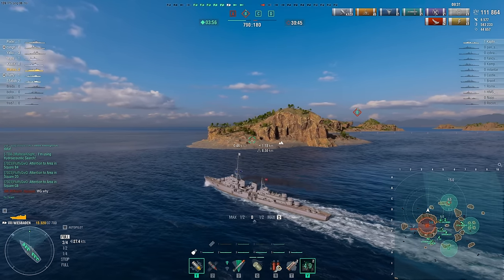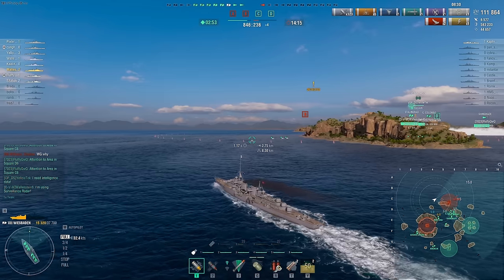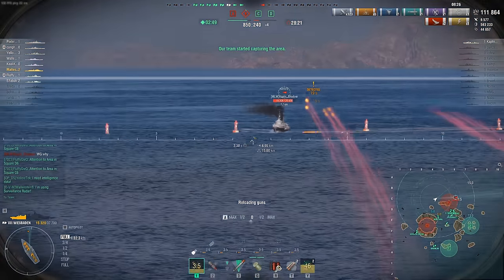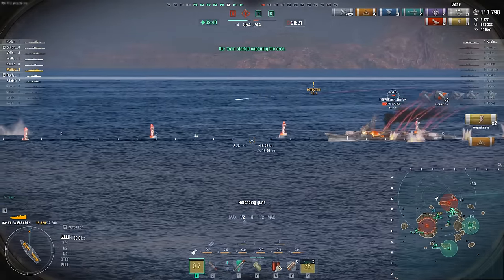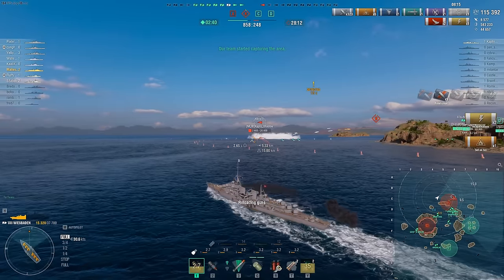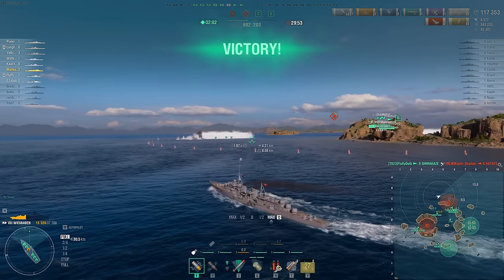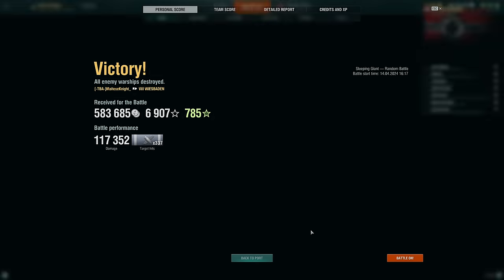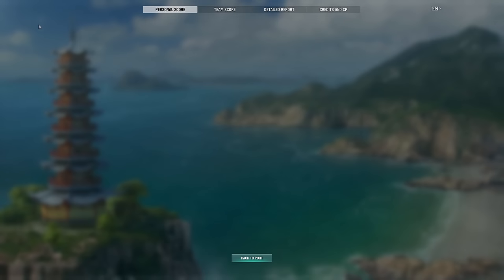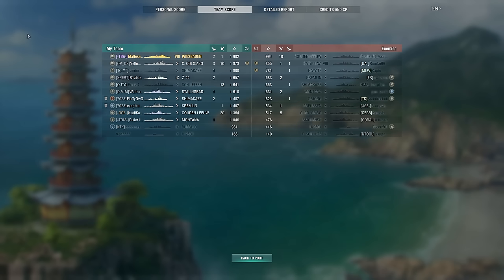111,000 damage — I think that's pretty okay. We didn't get the kill on the Hayati, but we got 117,000 damage total. Two kills, 337 shell hits, one torp hit, and seven fires. We got top of the team, which is quite good. For the detailed report: 14k on the Hauden, 5k on the Sejong, 77k on the Kremlin which is quite good, 13k on the Colombo, and 5k on the Hayati. Credits and XP — I have premium time but didn't put any extra boosters, though I do have the 20% personal merits bonus.